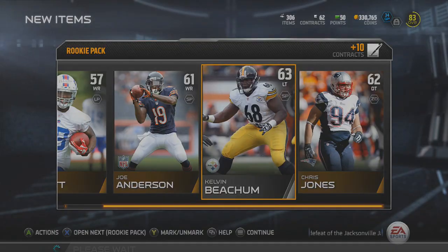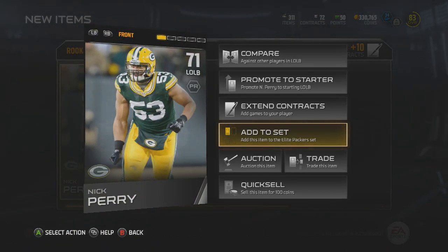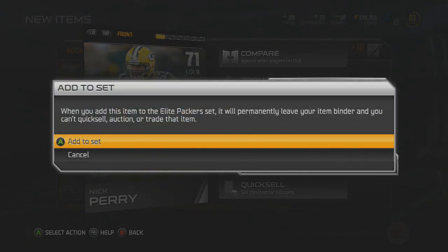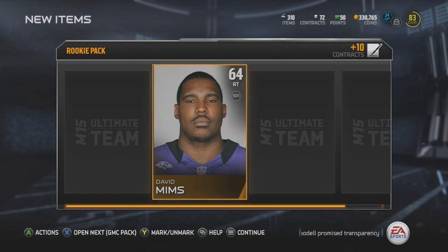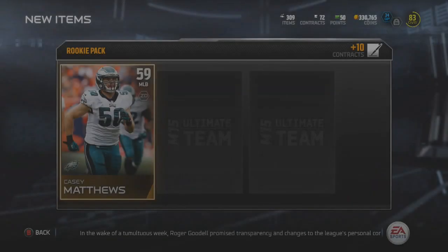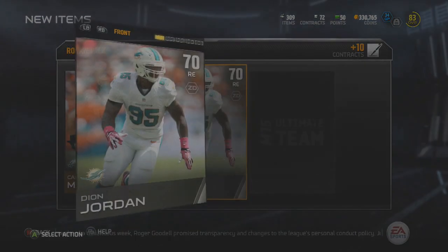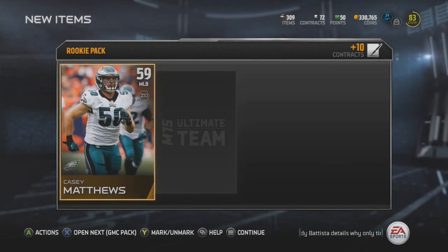Here's the next and last rookie pack. We start off with a Nick Perry, who does go into an elite set — that's awesome. These high silvers that go into elite sets are definitely valuable. David Mims goes into a bronze set, Casey Matthews does not go into a set, and Deion Jordan also goes into an elite set. Definitely an awesome rookie pack.